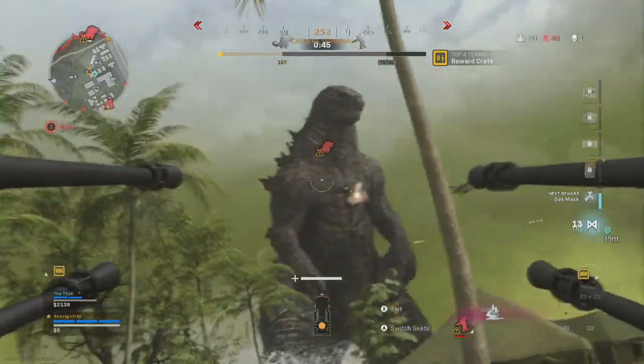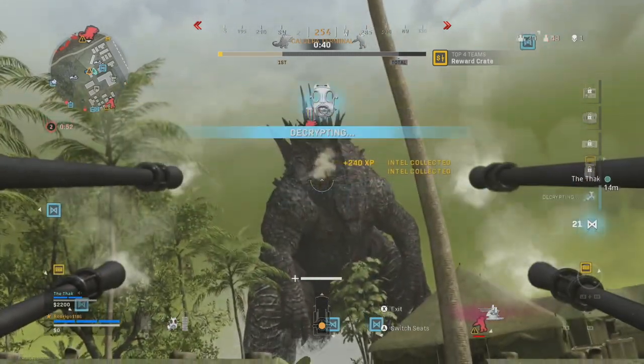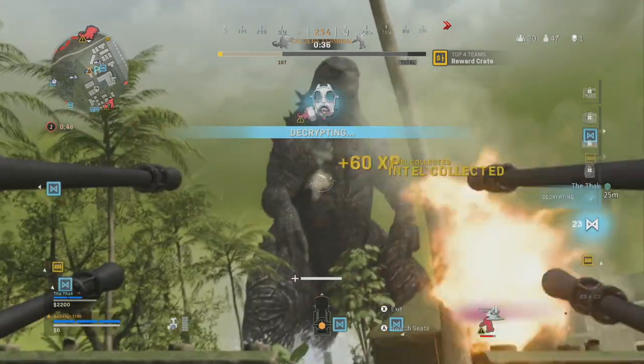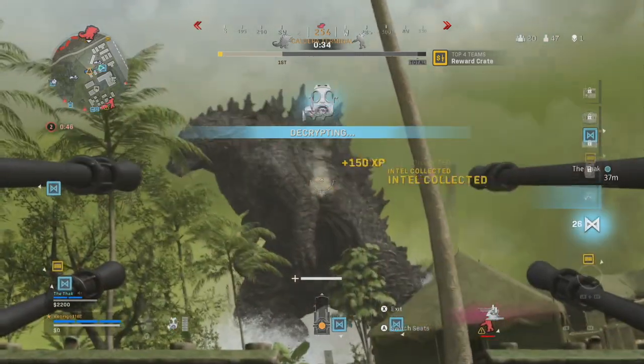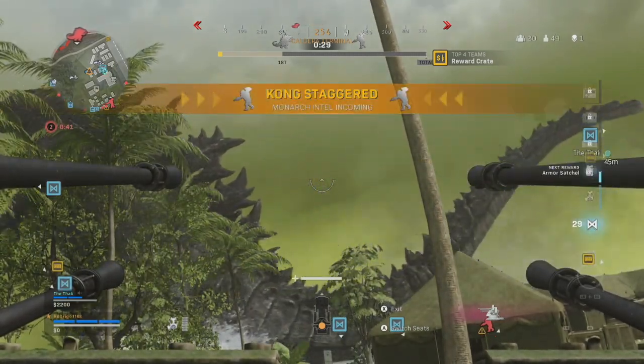Increasing the power grab meter is going to grant you killstreaks and loadout drops, but more importantly it's going to give you a chance to get your hands on the Monarch's scream device, which can be achieved via the power grab meter reaching 100%. This is essentially like a killstreak and having it will allow you to control either King Kong or Godzilla.